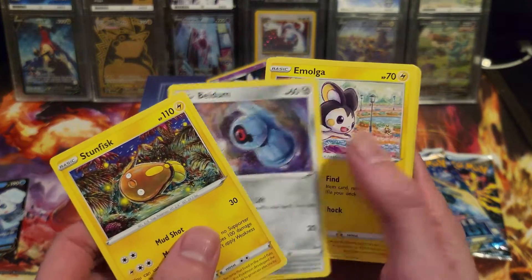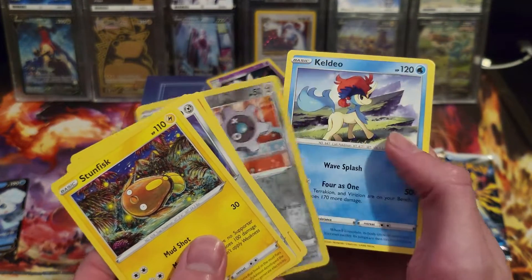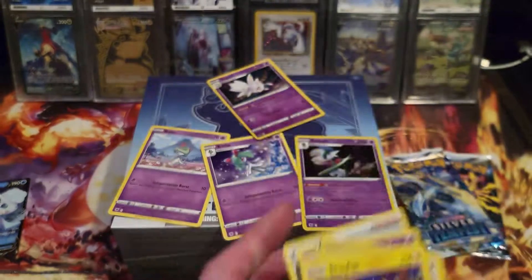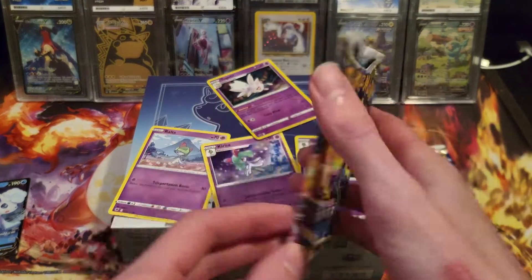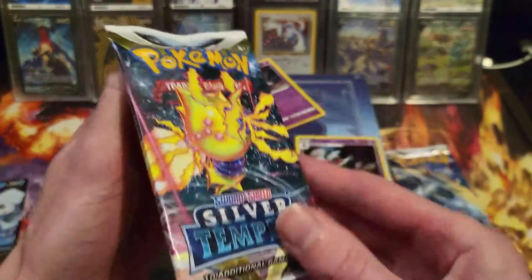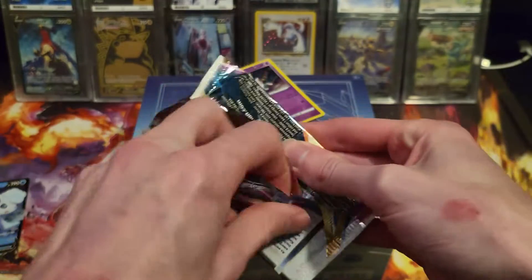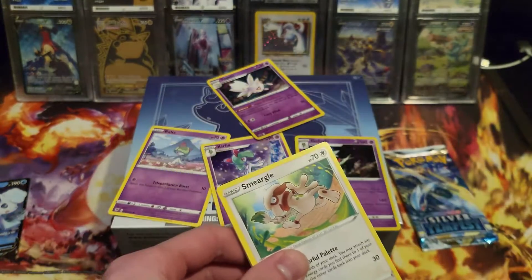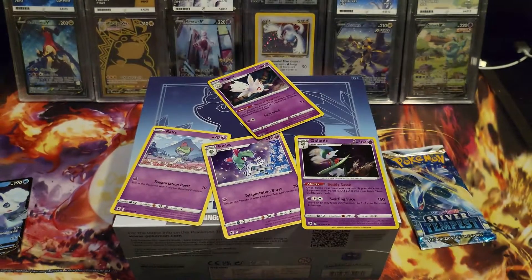Second pack: Stunfisk, Beldum, Emolga, Durant, Fennekin, Reverse Clink, and Keldeo non-holo. Silver Tempest — it's Regielecki. Hopefully you get at least one pull out of these; that's the usual pull rate I would say for one of these blisters.